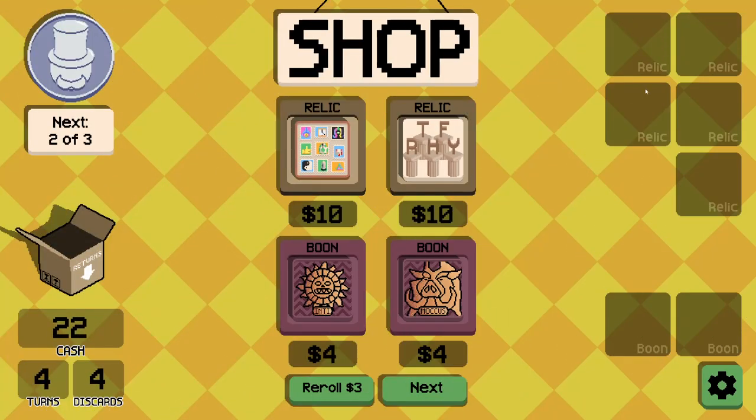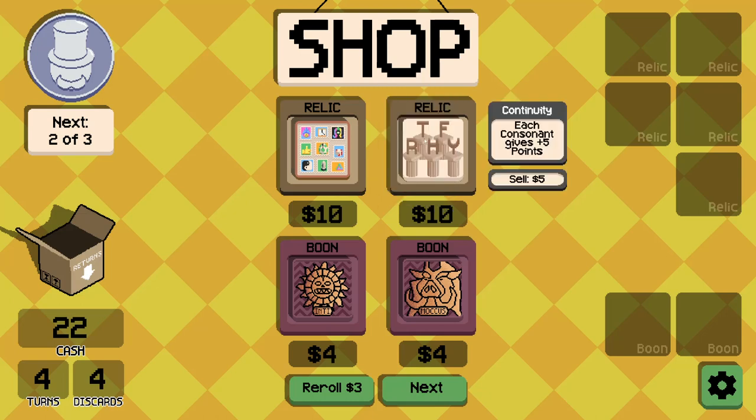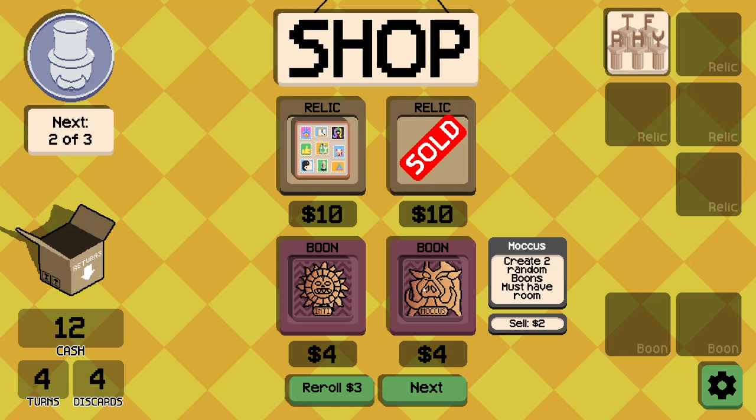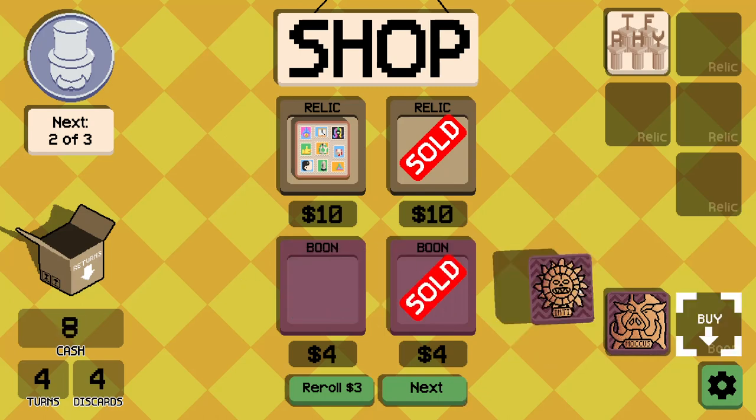Go to the shop — here's where we buy our relics. We've got $22 to spend. One option: gain multi equal to the number of permanent stickers added to the board, currently zero. Another: each consonant gives plus 5 points. I'll take that. We also have boons here — three free re-roll badges, or create two random boons. I'll take them both.